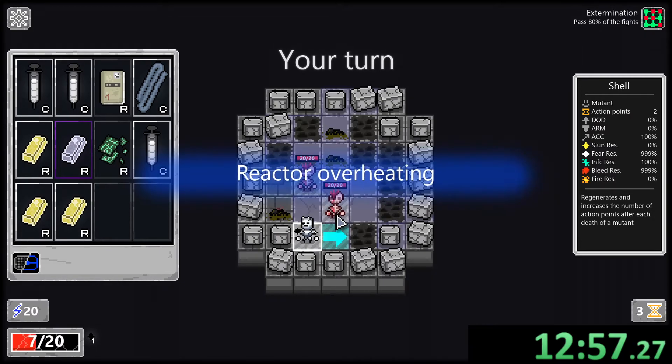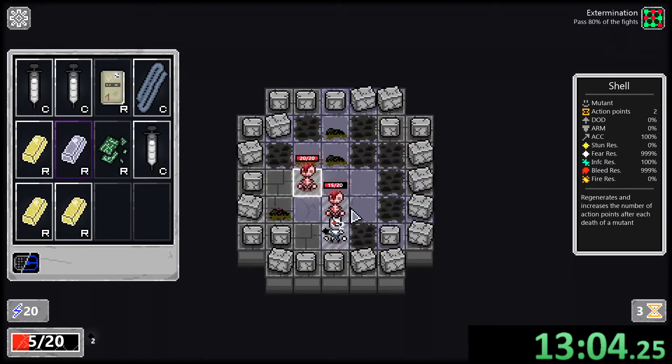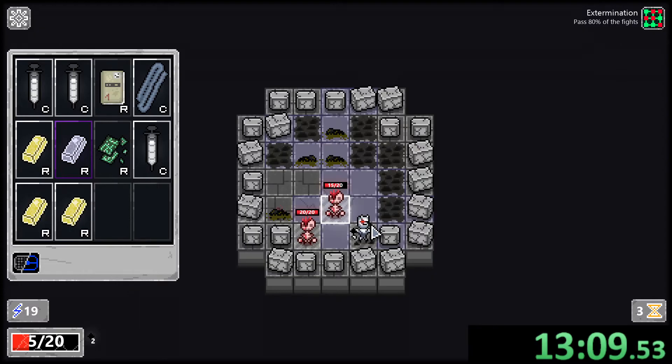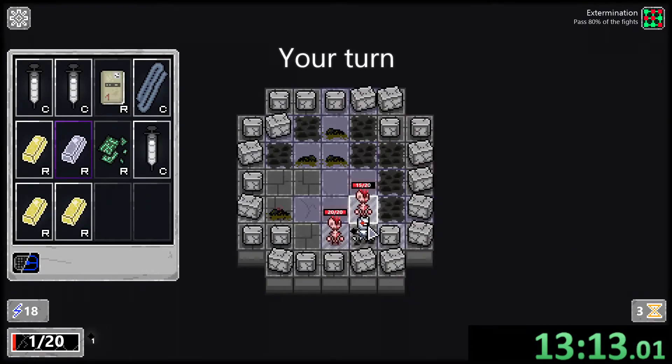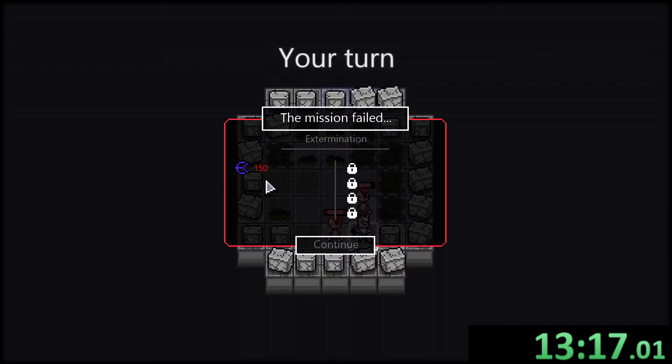Knocking enemies into walls is a good thing. Reactor overheating — kind of terrible. Move here, punch away, hope nothing bad happens. They get two move points. I walked into something bad — lost a turn. And we're dead! Minus 150 space bucks. They said this was supposed to be an easy mission.